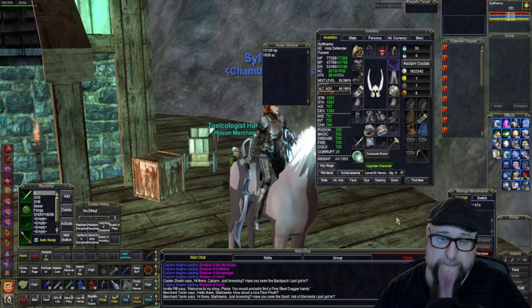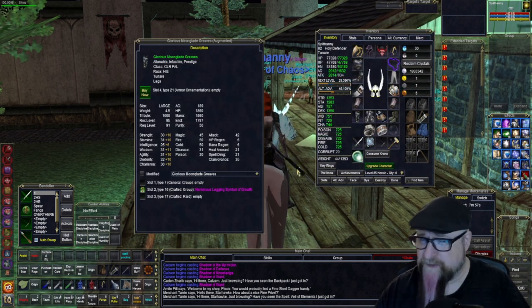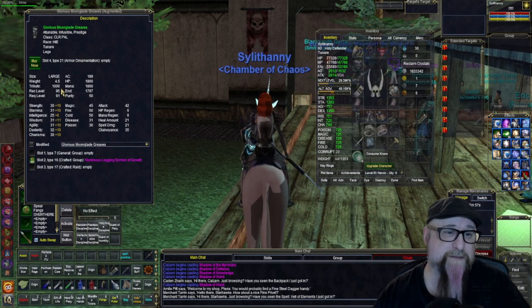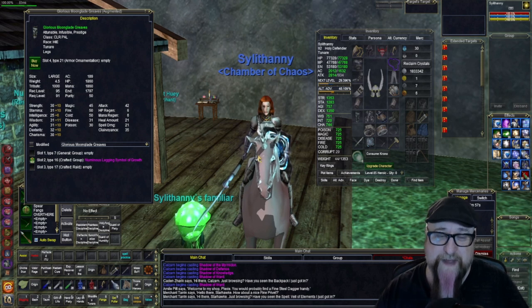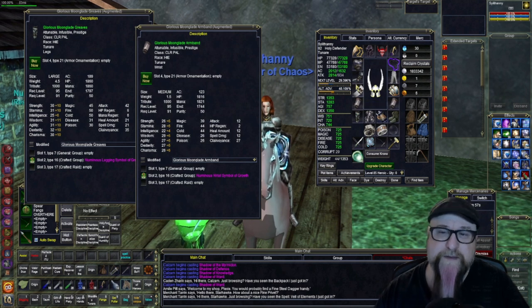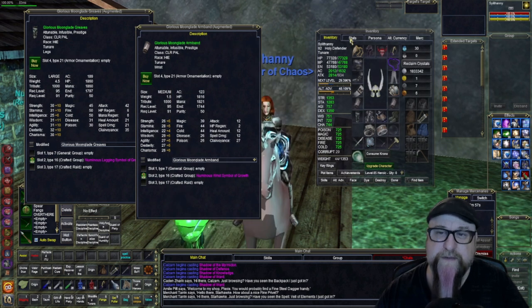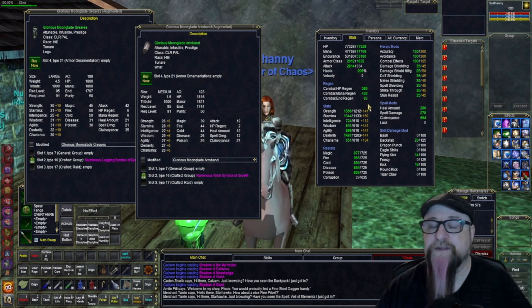I think it's probably worth it. I know that once I start the next expansion I will find better gear — I don't expect otherwise — and this can go in the bank or be tributed or whatever. But I do think this is good filler until I find great awesome stuff. Some of the pieces have nice stats — like my bracers have attack on them — so it'll all add up. They also have hit point regen, mana regen, all that good stuff. My current combat hit point regen is 385, my mana regen is 432, and my endurance regen is only at 83.